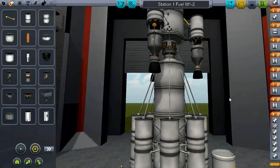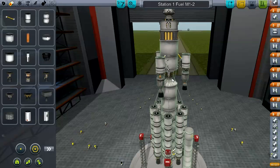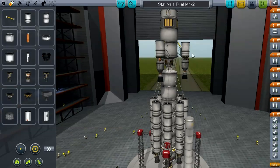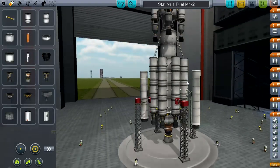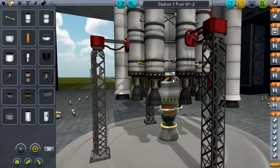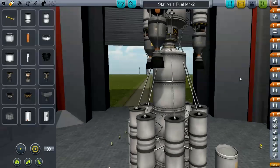This part here is what ended up being the two aft sections of the space station, and I've redesigned it. I've added three nuclear engines up here.